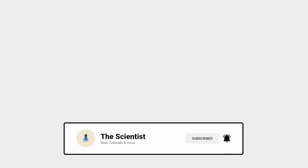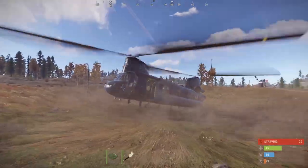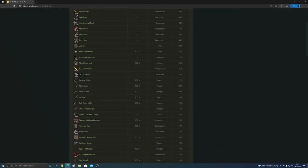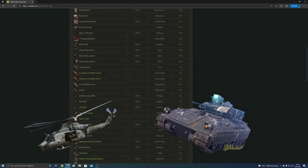Today we take a look at the locked crates that can be dropped by the Chinook helicopter. You already know the Chinook from the minicopter tutorial, which is linked here. Locked crates are some of the best crates in Rust — they can give you top-level loot. Only the APC Bradley and the Petrol Helicopter have more interesting crates.